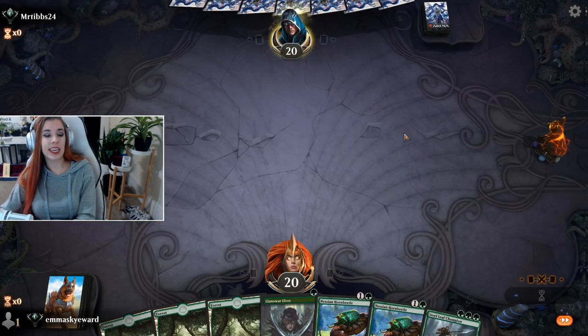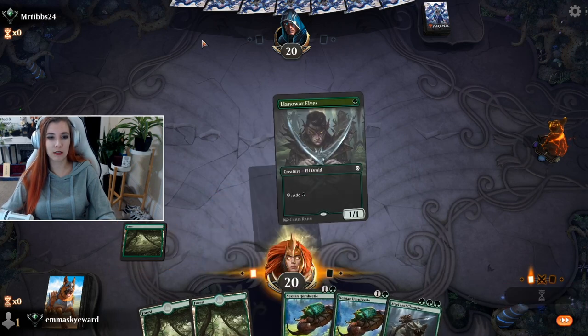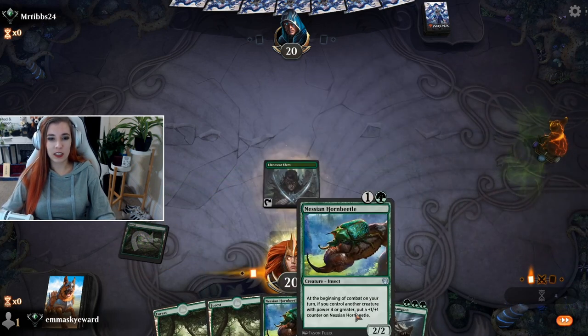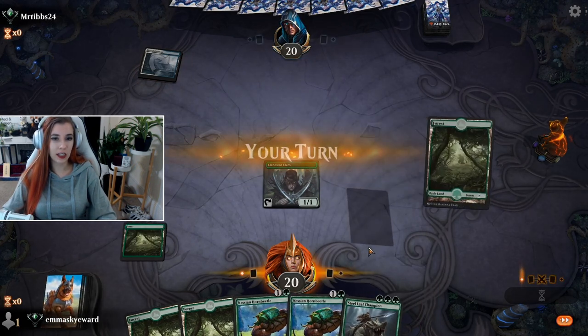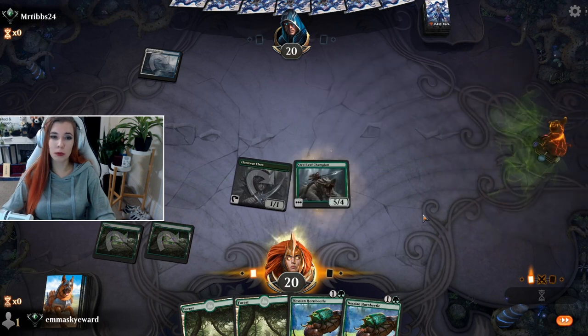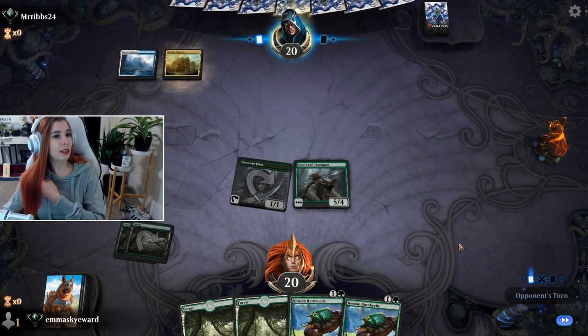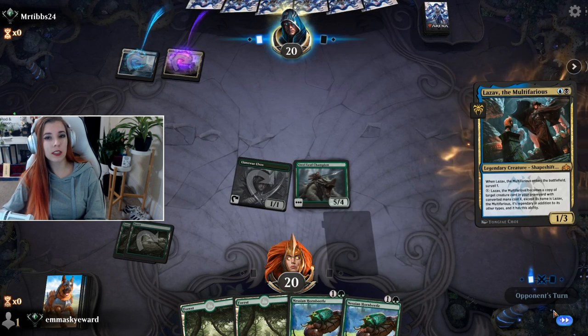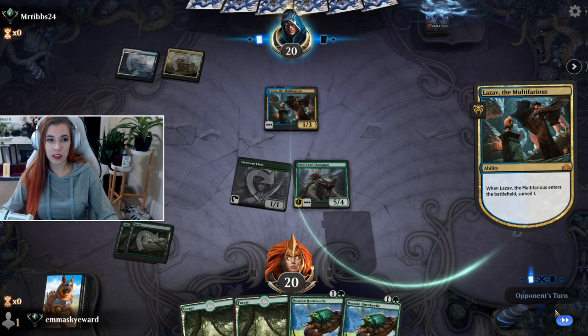Okay, we have a good hand yet again. I had plans for that Garruk too. Horned Beetle, I think, is undervalued - I've been enjoying this card. But I think Steel Leaf Champion on turn two is probably better. I can play double Horned Beetle next turn. On the next turn I get double Horned Beetle.